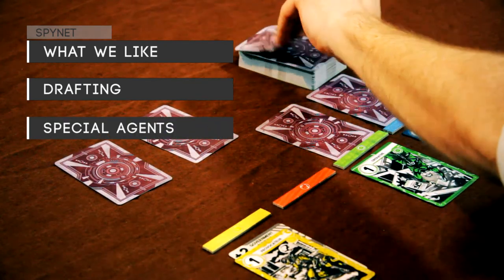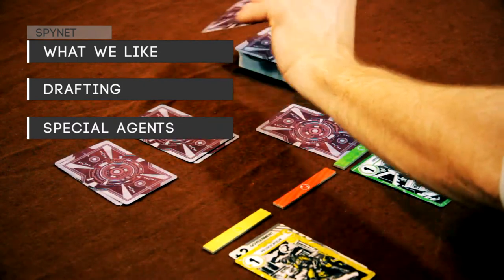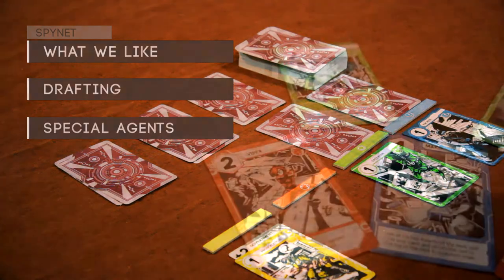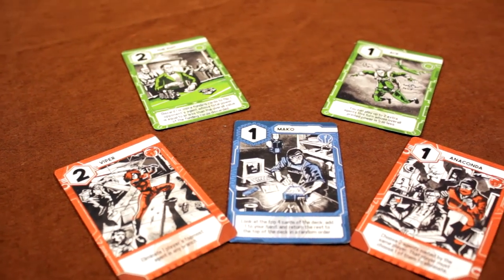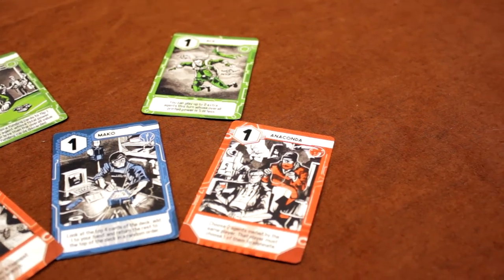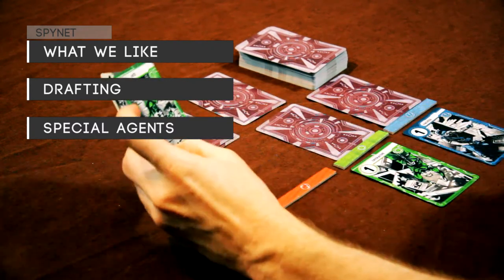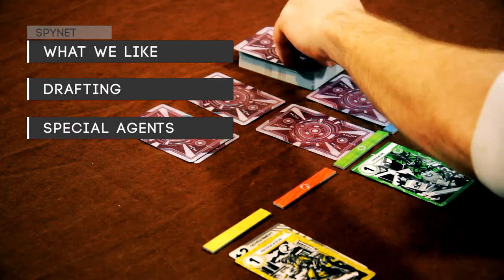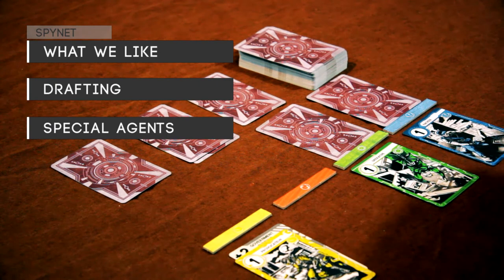Special Agents. As mentioned, some of the agents have special abilities that generally allow you to screw with your opponent in various ways. You can eliminate their agents, force them to discard from their hand, or even force their agents to go turncoat and flip over to your side. While the game isn't really centered on the take-that concept, it does bring some amount of it in through these special agents, and they're a good element to help keep SpyNet from becoming just a numbers game. A lot of these agents work really well in a combo, and they actually add a good amount of strategic choice in the game.